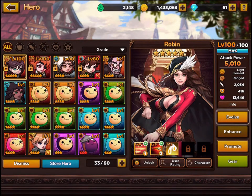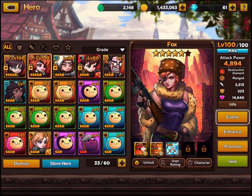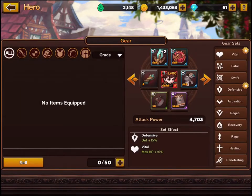Each squad requires four heroes. I've got a whole bunch of various heroes and various material to upgrade them. Robin is level 100 of 100 max, Fox is level 100 of 100 max, Angelo is level 80 of 80, and Edward, our leader, is level 80 of 80. All four characters are maxed out, which basically means I can't really progress further. There's bits and bobs — you can add better gear — but my gear philosophy is pretty rubbish. He's got some four-star gear and some one-star gear, which is pretty poor.